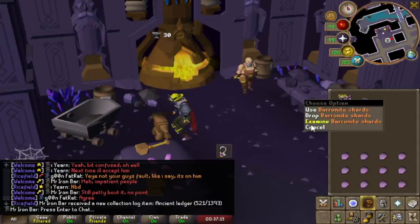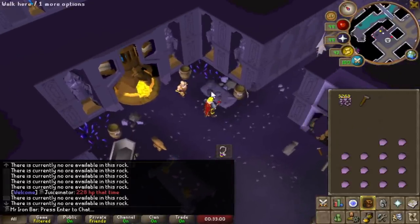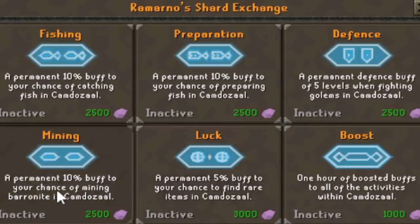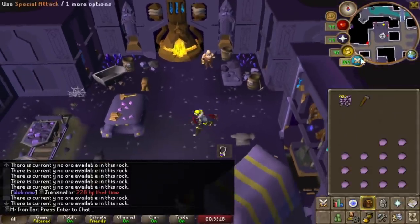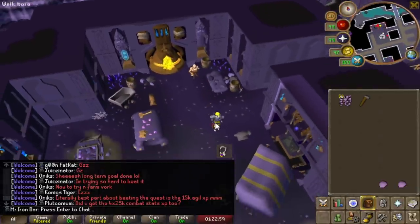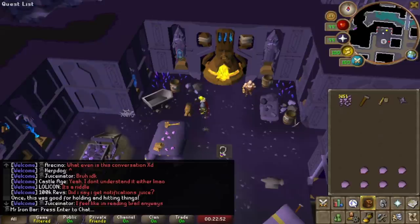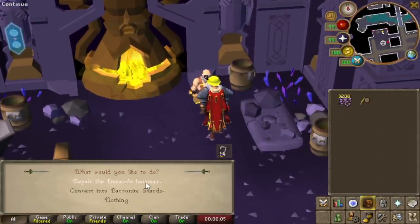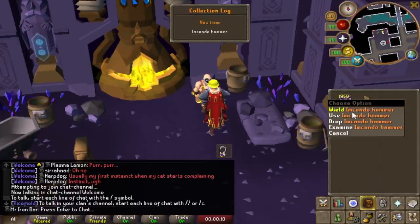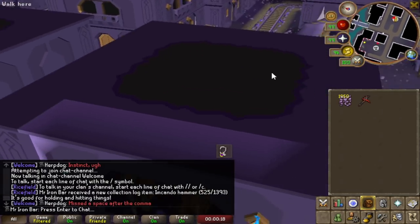Got some collection log stuff from Barronite. I had 3,000 Barronite Shards, so I unlocked a buff — I want the one that increases hammer drop chance since the hammer only comes from the Barronite. Unlocked a luck buff as well. Finally got the hammer after a few hours! Let's go — wieldable hammer, best in slot, baby. I'm going to throw away all my other hammers to replace this. I love all these new wieldable tools.